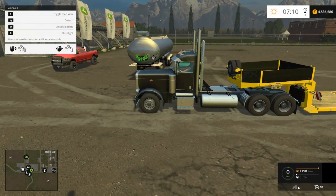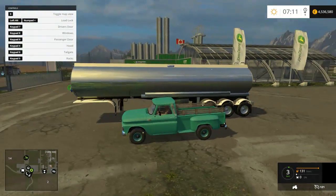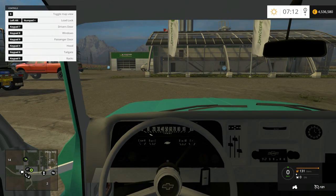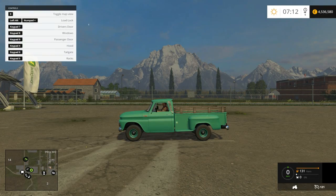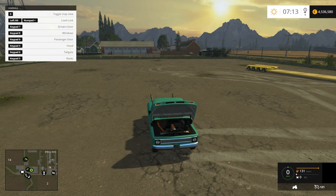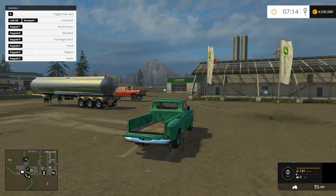We'll go ahead and attach this thing back up, park it, and head over to this Chevy. This thing sounds really nice and has a lot of controls — I can open my driver's door, hop out, here's the interior, everything works. I can close the driver's door, put the windows down too — awesome. Very nice hood, and the tailgate works. The racks come off. I kind of like it without the racks.